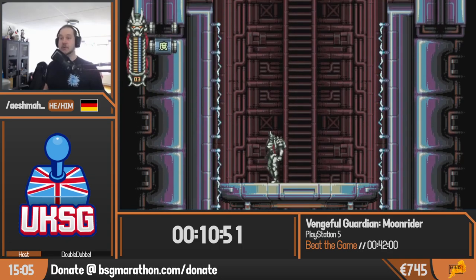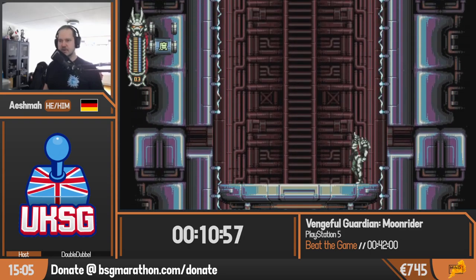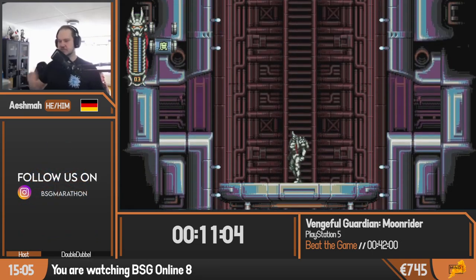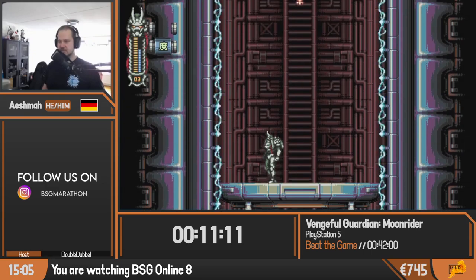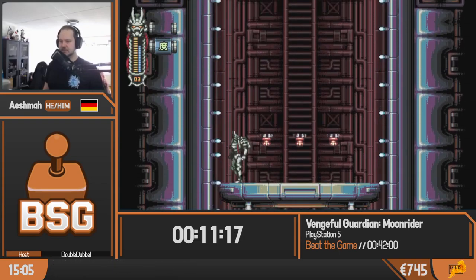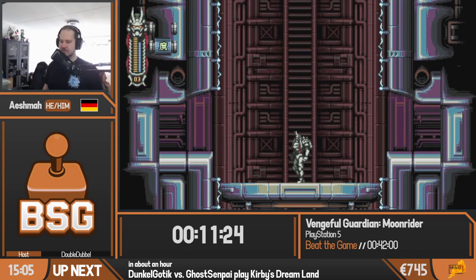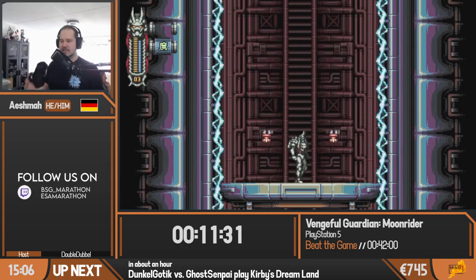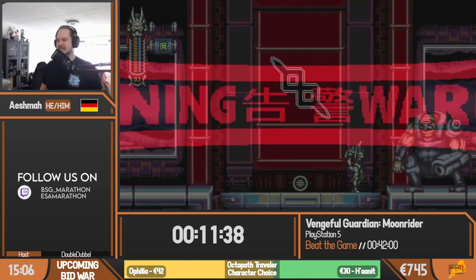As you saw in the previous stage, the Photon Dash is very good — it allows us to go through levels very, very fast, because it deals damage, propels us forward so we go faster, and we are invulnerable during that time. Since this game is kind of Mega Man-like, you have the option to select in which order you want to tackle the stages, and you get new sub-weapons every time you complete a stage. However, unlike Mega Man, the bosses do not have weaknesses to another boss's weapon — it's the order of sub-weapons we're interested in.